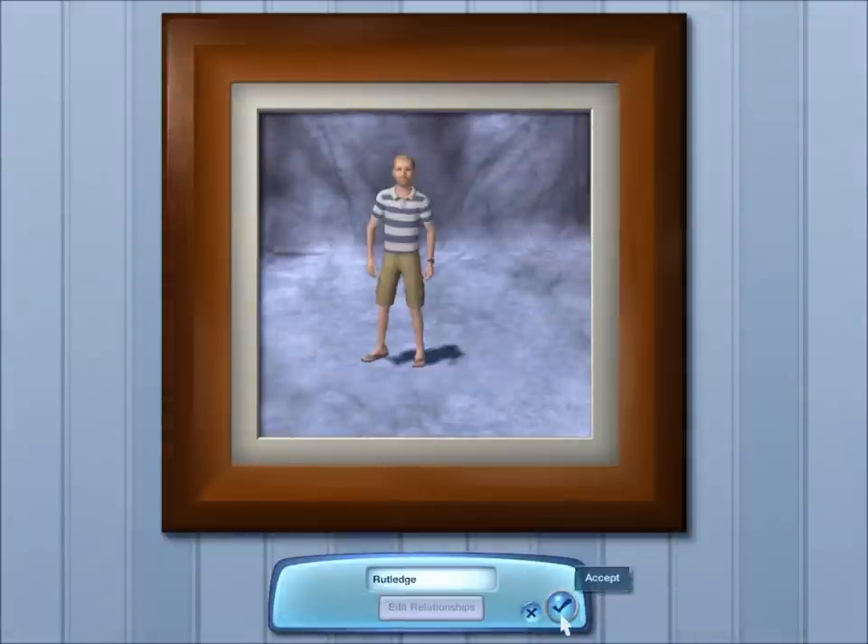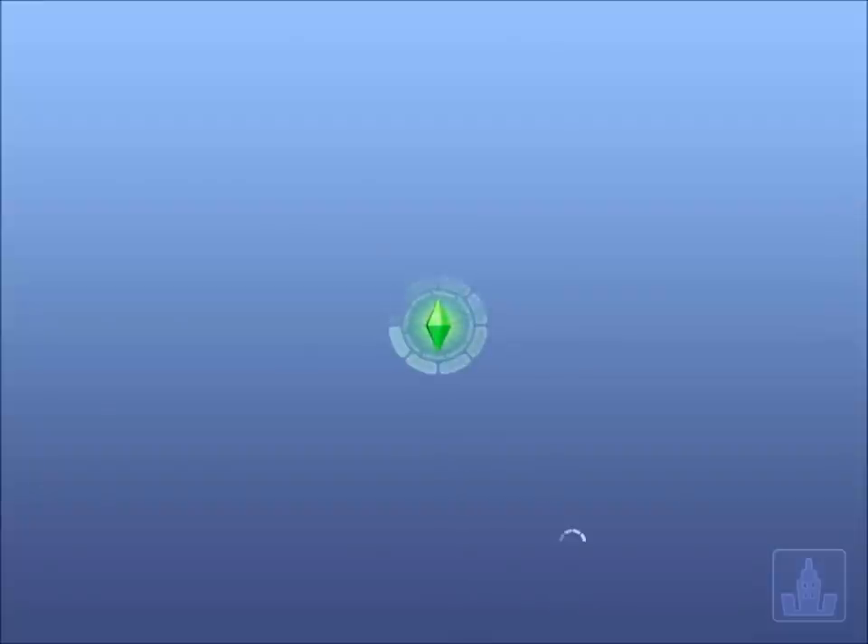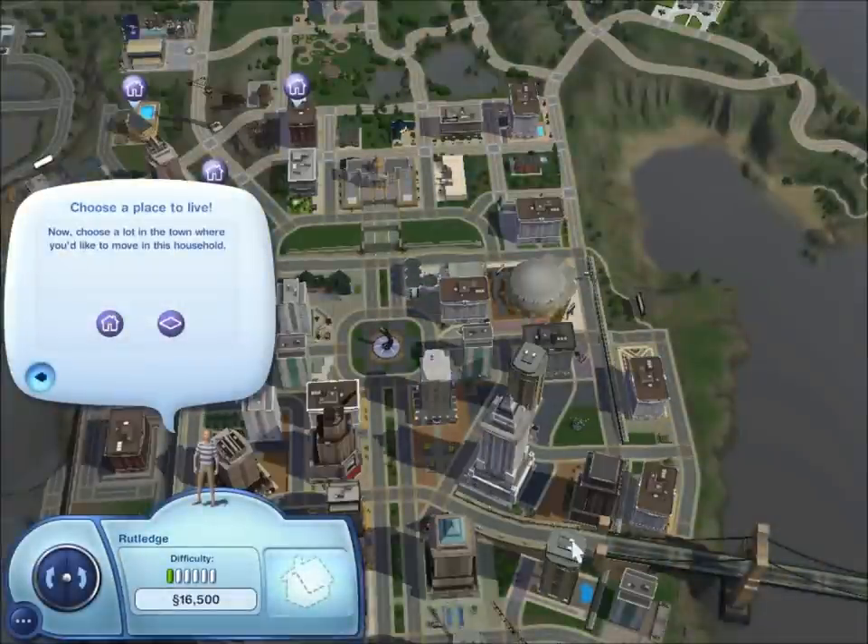And we are set — the Rutledge household on the scene. I just knocked over my TV controller. So we have him here in Bridgeport. We are gonna make a house, but we are going to save that for the next episode. I know this hasn't been quite the long episode, but it'll do. Thank you guys for watching — if you did enjoy the video, please hit the like button. I will see you guys later. We will check back in with the Rutledge family. Thanks.